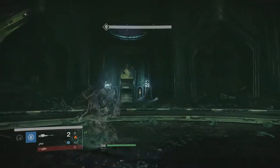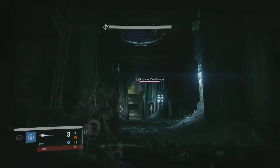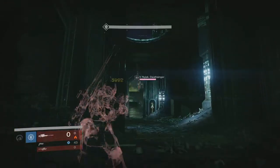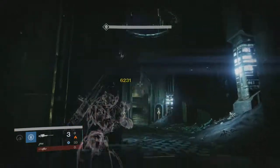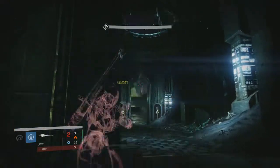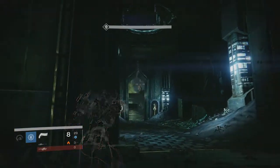Shoot like once — you don't want to shoot too much, because if you shoot too much it'll break your invisibility, and then it'll teleport you to where you can't kill them anymore. So you want to make sure you're invisible at all times. I also recommend having a scout rifle primary. I had the Fatebringer going on, and then I grabbed the Vision of Confluence halfway through the second kill.